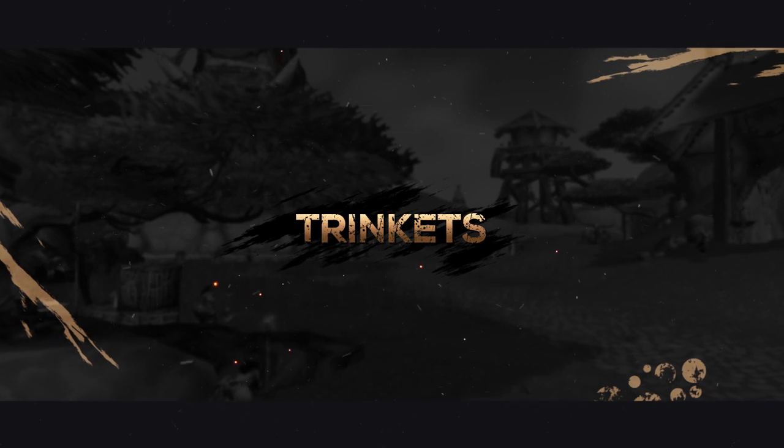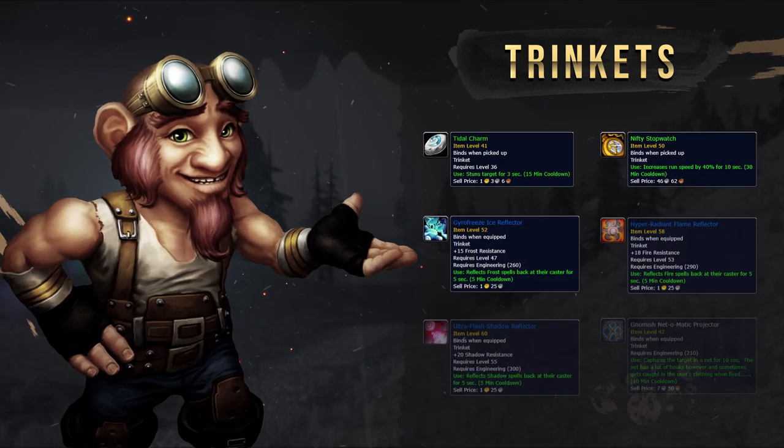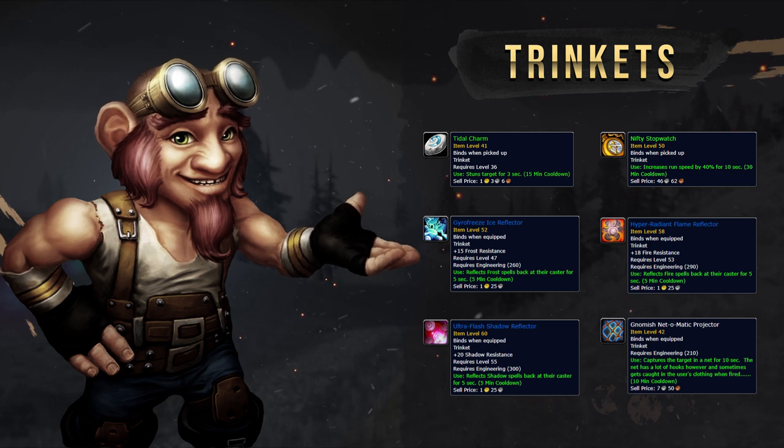As many useful utility trinkets as you can get — things like Tidal Charm, all of the engineering trinkets including Net-O-Matic, Frost, Fire, Shadow Reflectors, and Nifty Stopwatch.